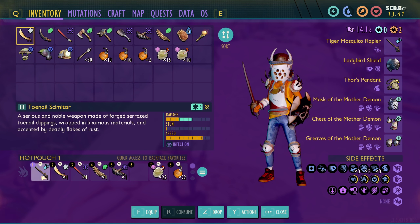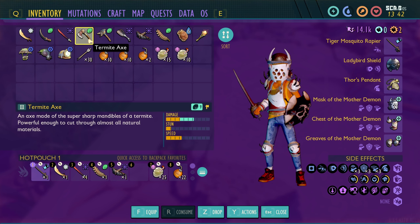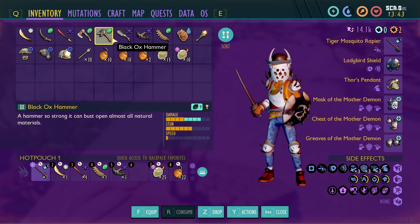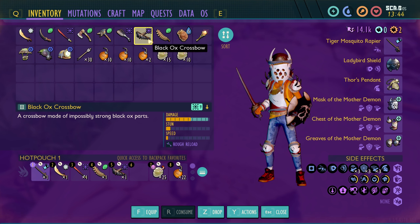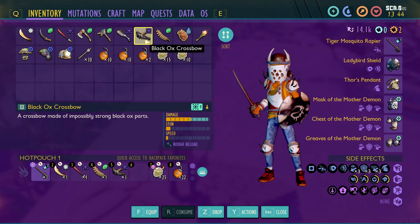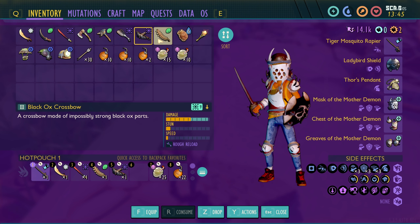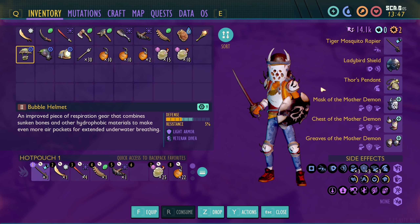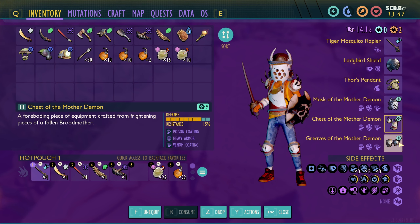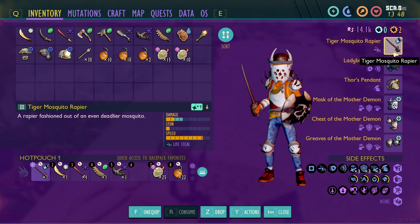It took so long. I have level nine toenail scimitar, level nine widow dagger, level nine spicy coltana, level nine termite axe, level nine black ox hammer, level nine black ant shovel - I don't think there's a tier three shovel, God I hope there's not - and level nine black ox crossbow. We'll get the wasp bow when we get a chance - that's also a tier three weapon, I think it might actually be a tier four, like the only tier four in the end.